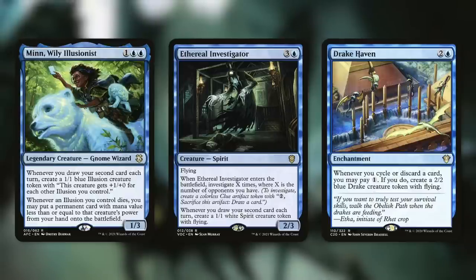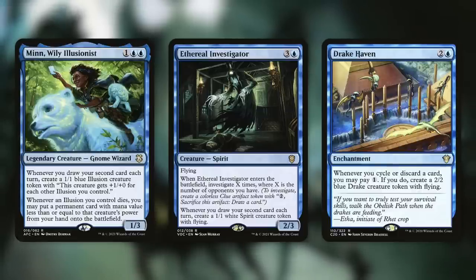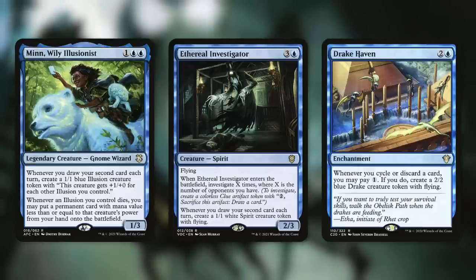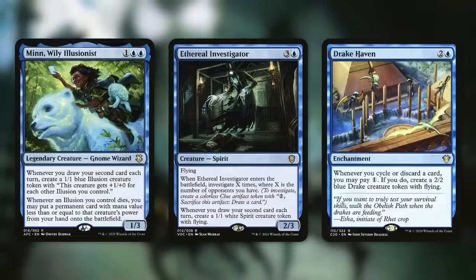Ethereal Investigator: when it enters the battlefield, we investigate X times based on our hand size. Whenever you draw your second card each turn, you get a 1-1 white spirit creature token with flying, so we can hit opponents in the air. Drake Haven: whenever you cycle or discard a card, pay one to make a 2-2 Drake with flying. Every single time we activate our commander — draw two, discard one — this triggers. Make that Drake, get your air force going, and take out your opponents.